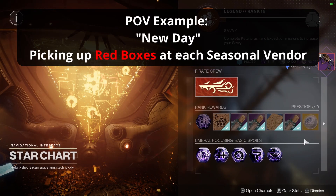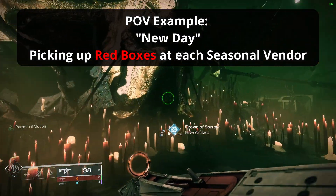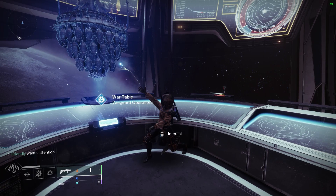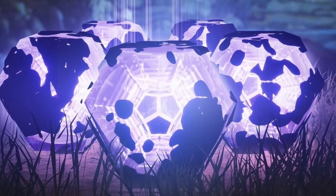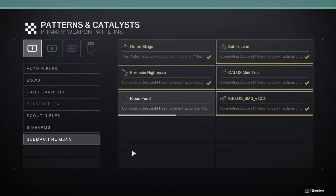Quick rundown about the daily Deep Side Red Box Weapons: the word daily means you can grab one Deep Side Weapon from each Seasonal Vendor each day — one from Season of Risen, one from Haunted, one from Plunder, and so on. Theoretically, if you have enough Umbral Engrams and the appropriate Umbral Energy and you log in daily, you could be completing four different Weapon Patterns every five days.